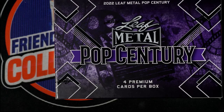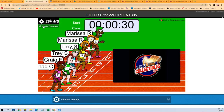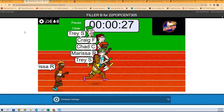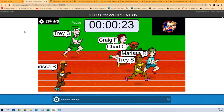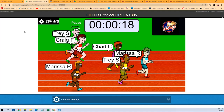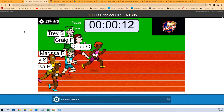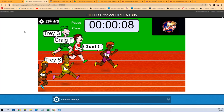All right, so here we go, let's do it. We're going to shuffle these up seven times — that's three, four, five, six, and seven — and off to the races. First and second place both get a spot in the break for Pop Century 305. Let's see here who wants it — it's a matter of who wants it most, who's got the heart. Right now it looks like Chad C does.